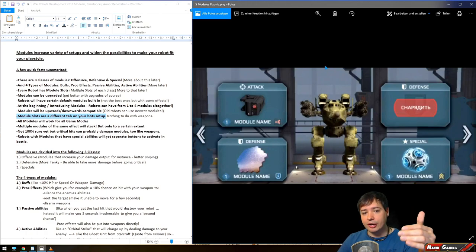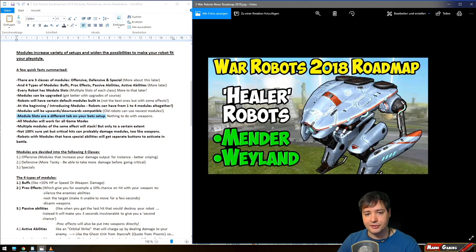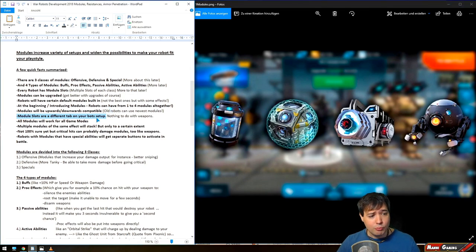All modules work on all game modes. Modules of the same effect will stack — so if you have a module that gives more armor resistance, you can add another on a second defensive slot and they will stack for more armor resistance. They only stack to a certain extent though. Certain things stack, certain things won't stack.